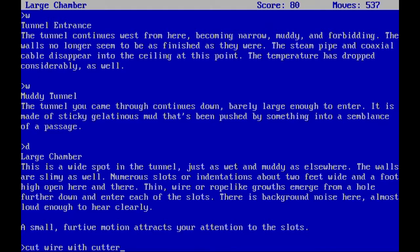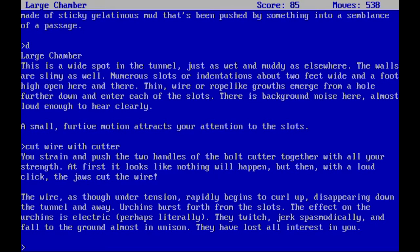But first let's use our new bolt cutter. You strain and push the two handles together with all your strength. At first it looks like nothing will happen, but then with a loud click the jaws cut the wire. The wire, thrown into tension, rapidly begins to curl up, disappearing down the tunnel and away. Urchins burst forth from the slots. The effect on the urchins is electric — perhaps literally. They twitch spasmodically and fall to the ground almost in unison. They've lost all interest in you, which is good because otherwise this is another situation where you can simply die.